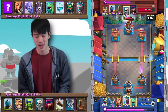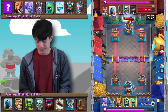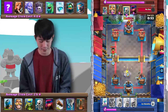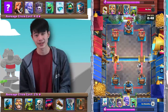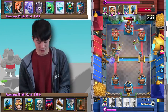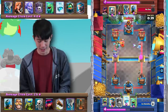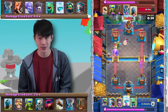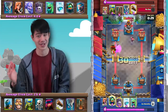Heading towards double Elixir time, Aaron's going to start getting a little bit more aggressive and quick with his pushes. A Mortar immediately into the opposite lane forces out an Inferno Dragon as well as a Valkyrie. Firecracker down begins to damage the Inferno Dragon, and he does a very good job at making sure that the opponent pretty much has to counter the Firecracker, protecting it so it gets maximum value.